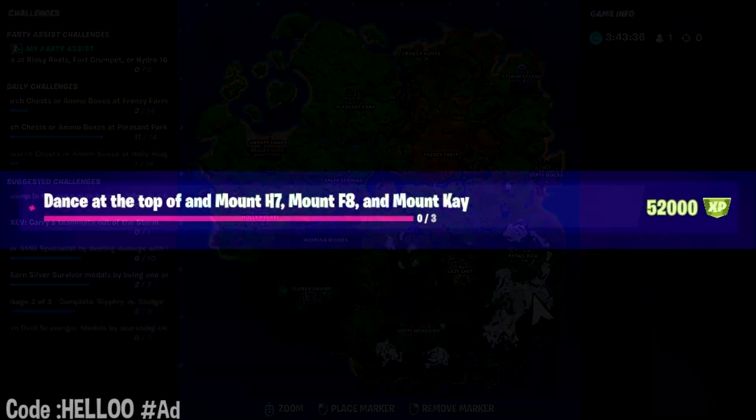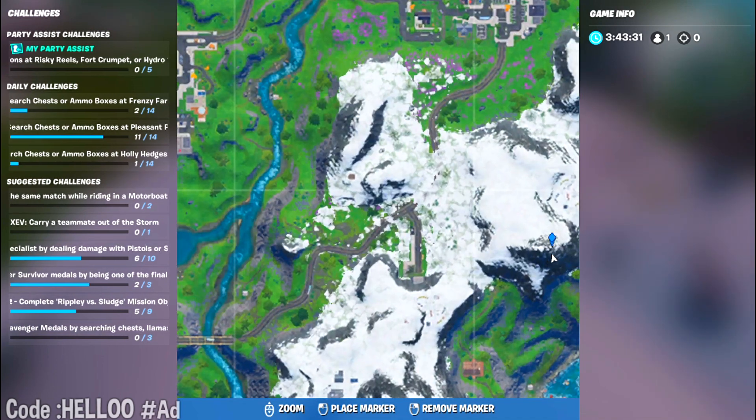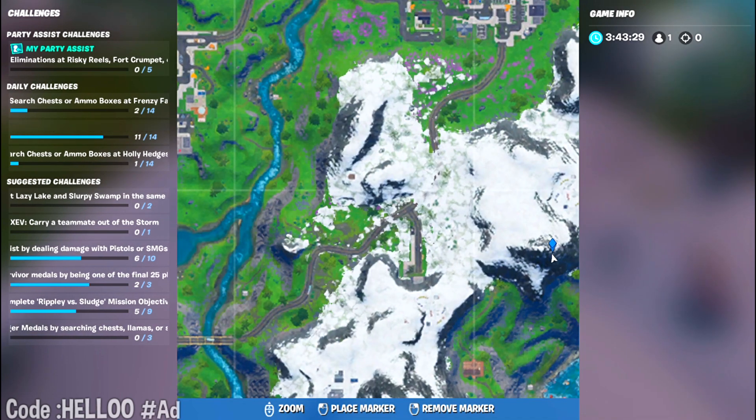Hello people, in this video I'll be showing you all the locations of the three mountains. So let's get started. The first location is Mount H7, which is to the right of the south of the retail row.